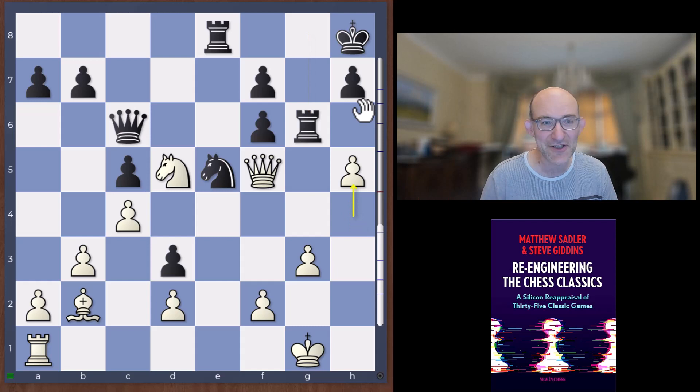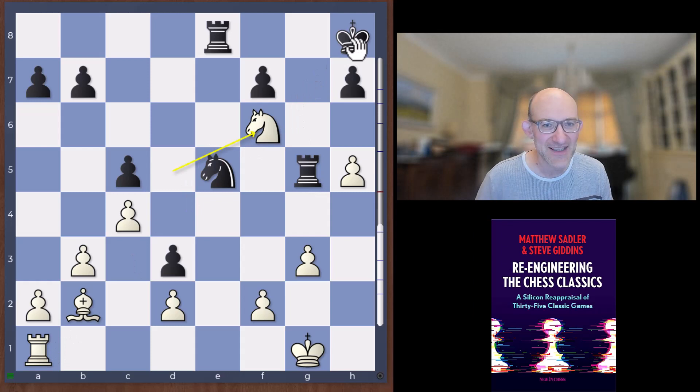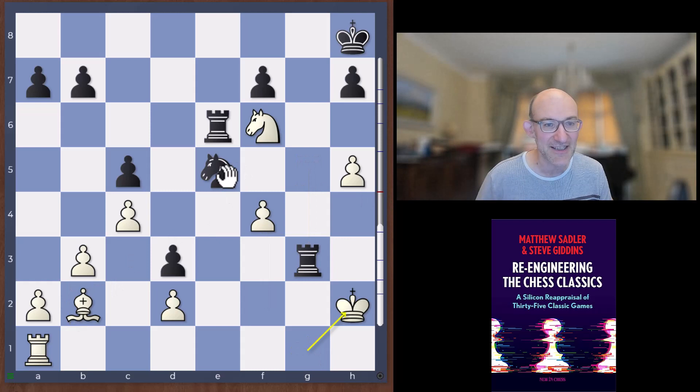Lasker went Rook g6 and h5 followed, and it emerged that Lasker didn't have very much prepared against this line. He played Rook g5, Queen f6 check, and it's horrible — the barrier is gone, Lasker's put his rook on g5 where it's going to get forked by f4, and the rook on e8 is hanging. After Rook e6, Janowski might have played f4, which would be very strong — Rook takes g3, King h2, then Bishop takes e5. But Janowski's move was also very, very good: Knight e4.